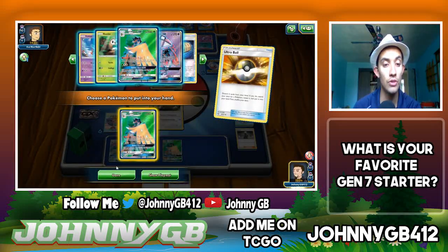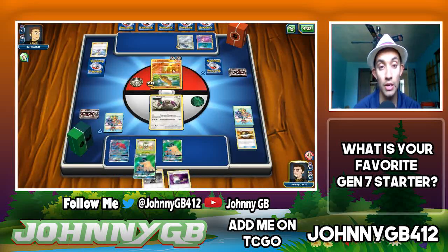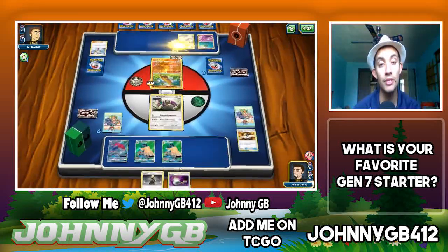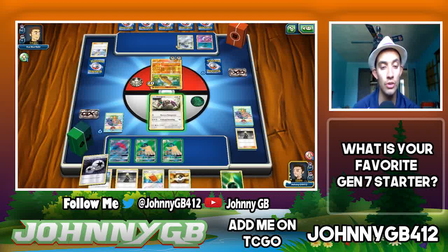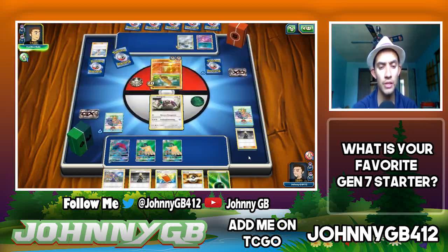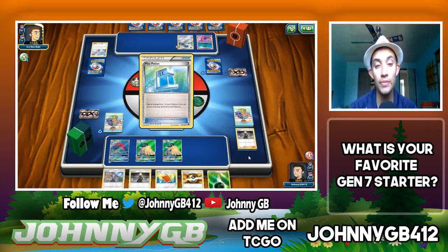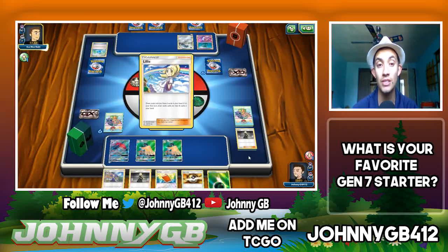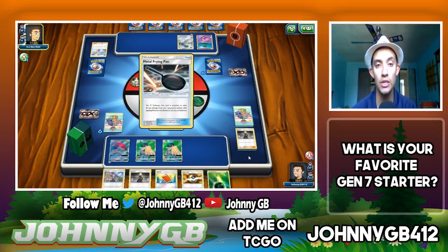I'll discard a Grass Energy and a Cynthia to grab a Decidueye — now we have a second Decidueye going. I really wanted a Guzma to get rid of that Beldum. I know he's probably carrying Max Potion too, so we're going to Cynthia for a brand new hand. There's a Double Colorless Energy and an Acerola. If he uses Max Potions now, that means he can't use them when Metagross starts getting set up — that saves me from dealing with 240 HP.